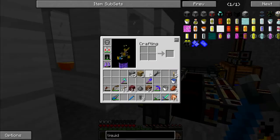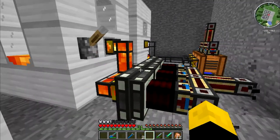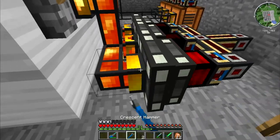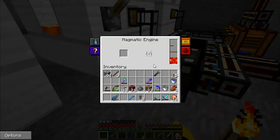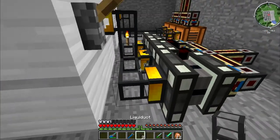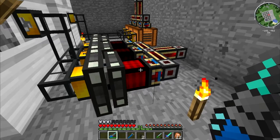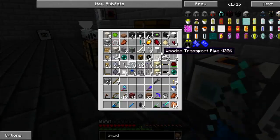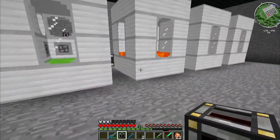We just need to give this a redstone signal, so let's make a switch or a lever. Are these not filling up? Why are you not filling up? We didn't waste that much lava. Let me go get the redstone coil and charge it up. We're going to have to make it one block further away — otherwise we cannot get the pump to pump how we want it to. So let's do that real quick.